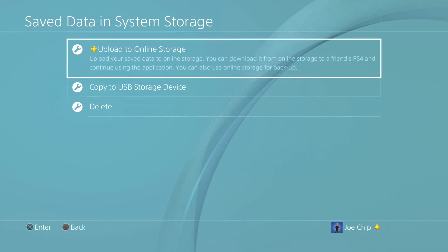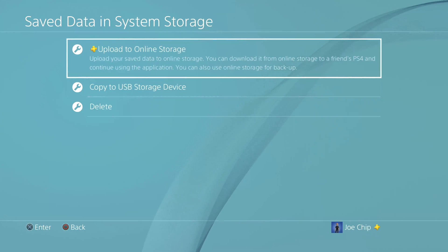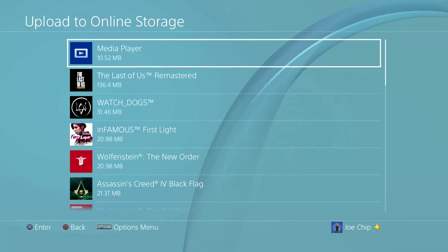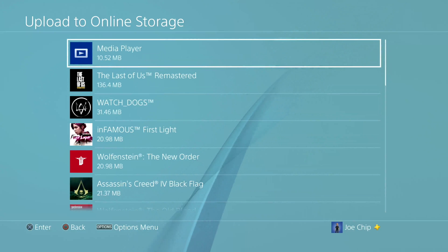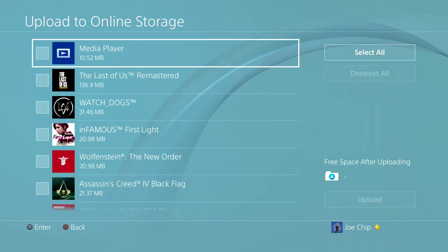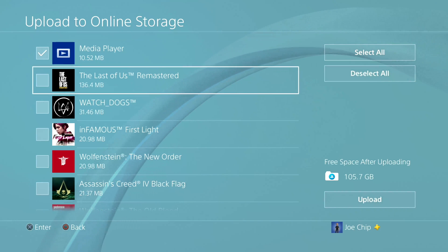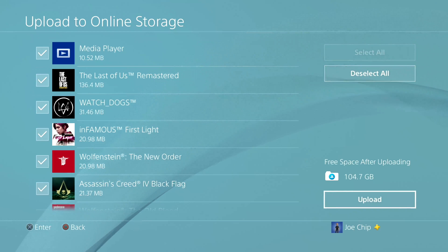Obviously we don't want to delete. You may want to copy it to a USB storage device and that's perfectly fine. In this instance I'm going to look at upload to online storage. Press the X button and it brings up the games and apps you have on there. You can press on one of them to upload it, or hit the options button on your controller which says select multiple applications. Press X and you can select them individually or select all, then click upload to upload your save games to online storage.